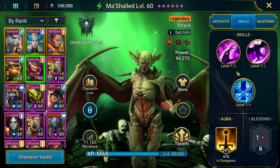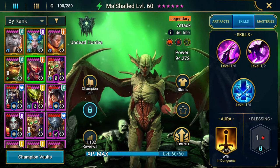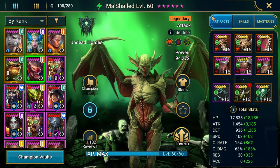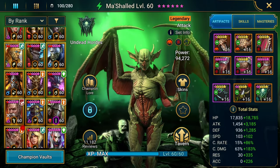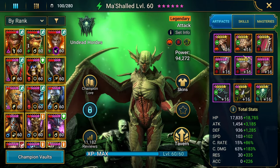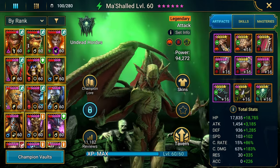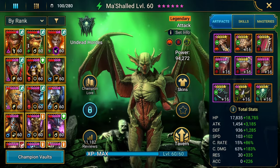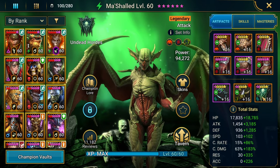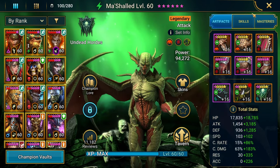This is on an account where I just don't have that steady stream of books — I've used most of my books on other champions I've been working on building. Also if you're wondering why my Martial Ed isn't as great as I'd normally have my nukers, it's just because the gear here isn't where I'd like it to be yet. It's still a work in progress.